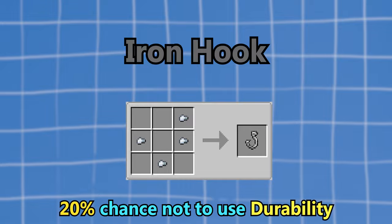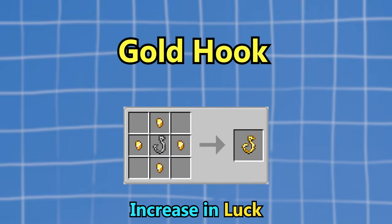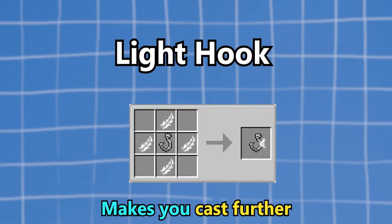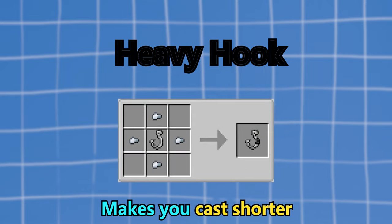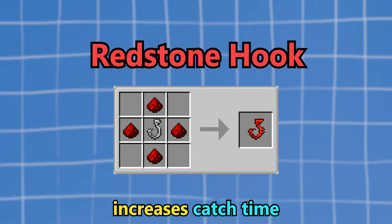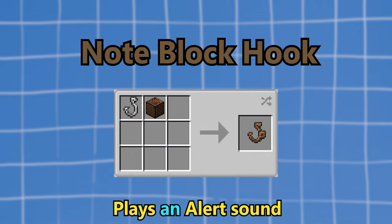The iron hook gives you a 20% chance not to use durability. The gold hook increases your luck. The diamond hook has a 50% chance not to use durability. The light hook makes you cast further. The heavy hook casts shorter. The double hook has a 10% chance to catch two things. The redstone hook increases how long you have to reel a fish in, so instead of the fish going away as soon as it bobs your bobber, it will stay for a bit, which is really handy. The note block hook plays an alert when a fish approaches, which is also quite cool in case you're AFK.